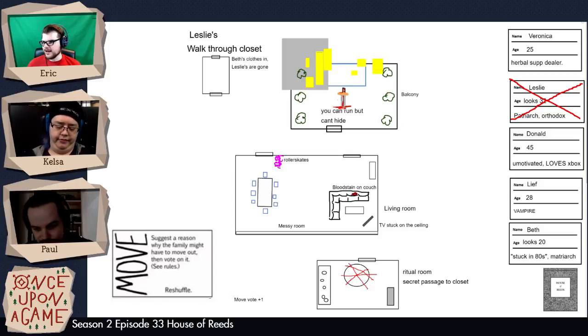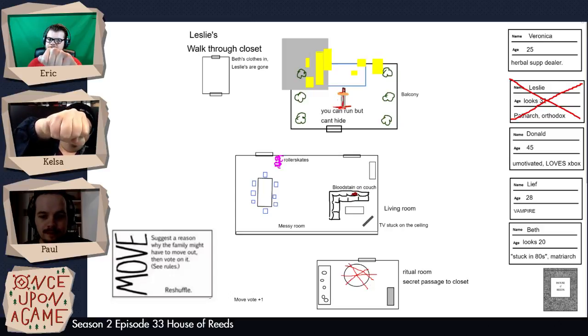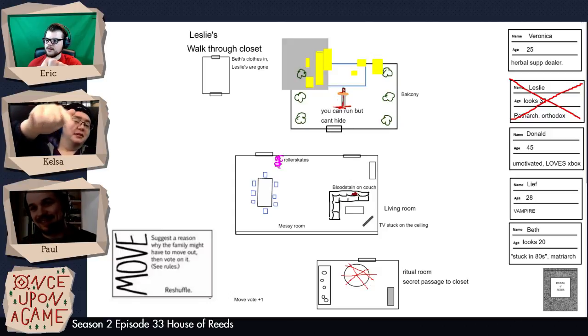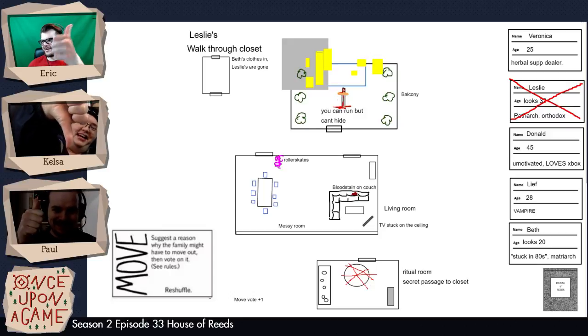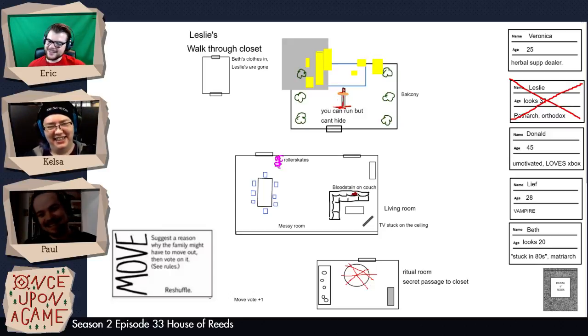So we're going to do our voting again — thumbs up means yes, thumbs down means no. I'll say one, two, three, vote. Yes to move, no is stay. One, two, three — yes! Our move vote was plus one from last time, that's true actually. So our family moves, and that'll probably be it for our game today.